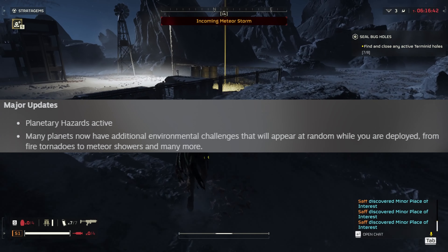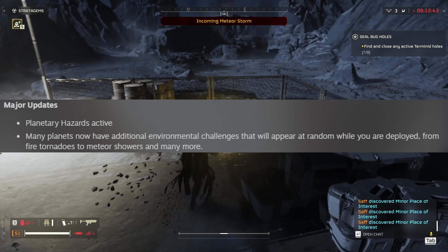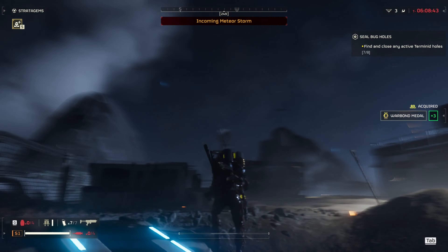The biggest change is the new planetary hazards, which will add some spice to any mission — from fire tornadoes to meteor showers, which you are seeing right now. Very cool.